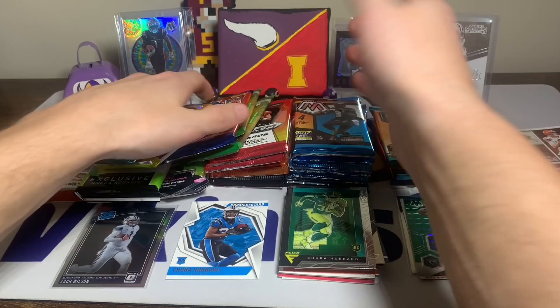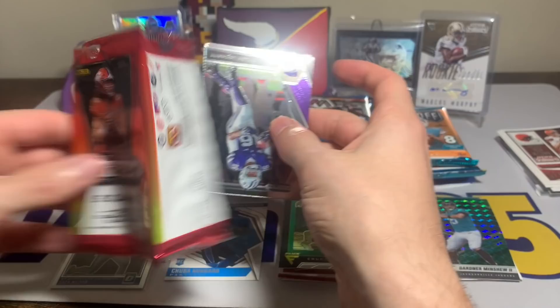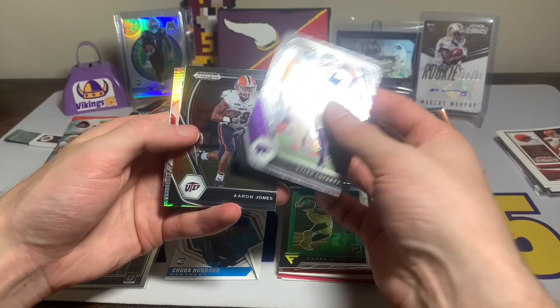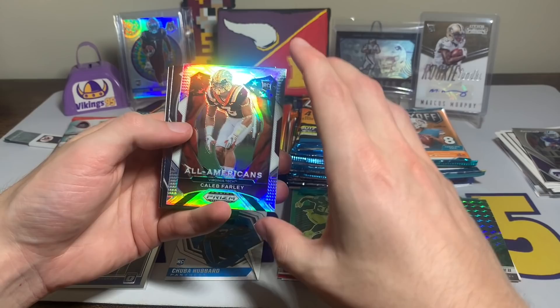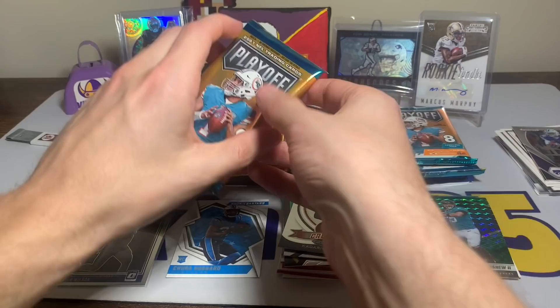Let's open a Prism Draft — can't remember if this is a blaster or mega box. Tyler Lockett, looks like we got a silver Aaron Jones, a Caleb Farley All-Americans rookie silver, Daz Newsome, and a Kadarius Tony.